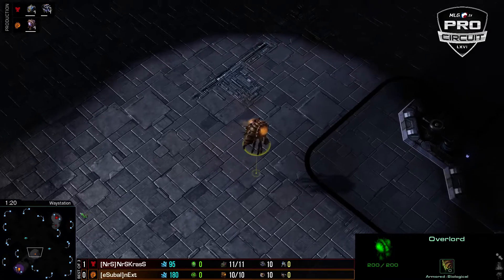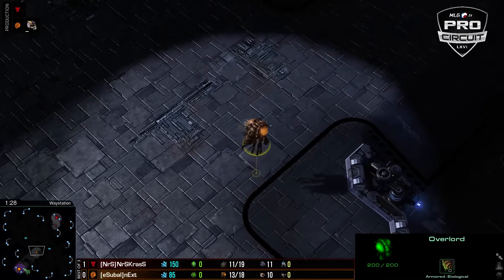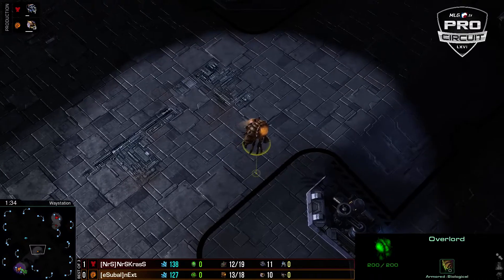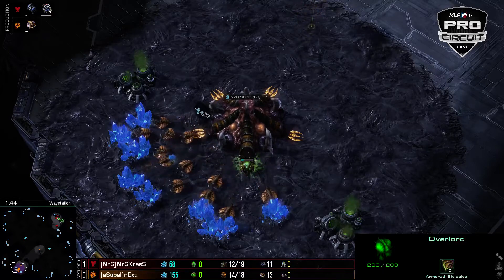What do you have to say about this map? What do you want to see from them? I mean, on this position I would probably have to go for Roaches if I was in Next's shoes. I've been experimenting a lot more with Roach play because I'm not very good at muta — my mechanics are not there. You need to be a really fast player.